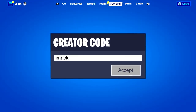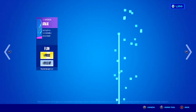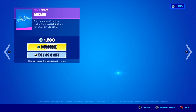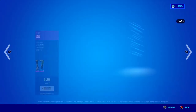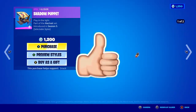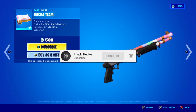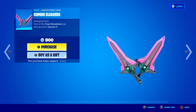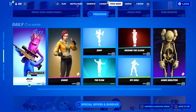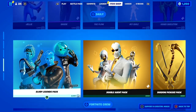I would like to let you guys know that I do gift my subscribers all the time here on the channel. If you would like the chance to receive a free gift here on Fortnite, all you guys have to do is smash the like button down below, subscribe to the channel with the post notification bell turned on, and comment your Epic Games username down below in the comment section so I can add you guys on Fortnite and send you a free gift.